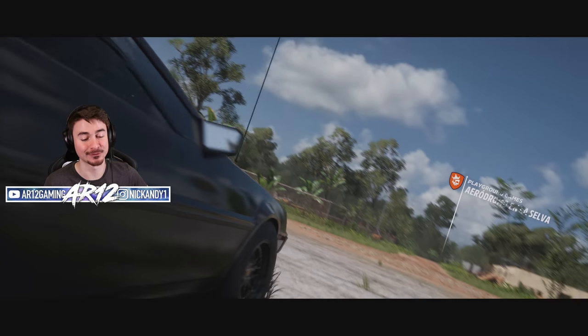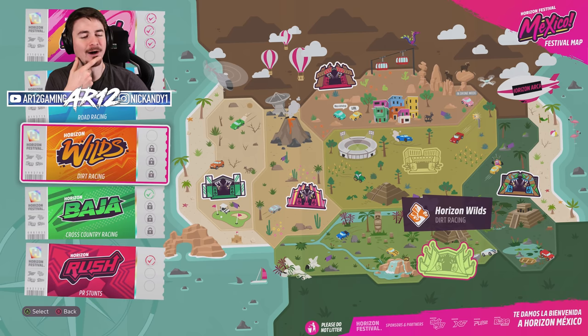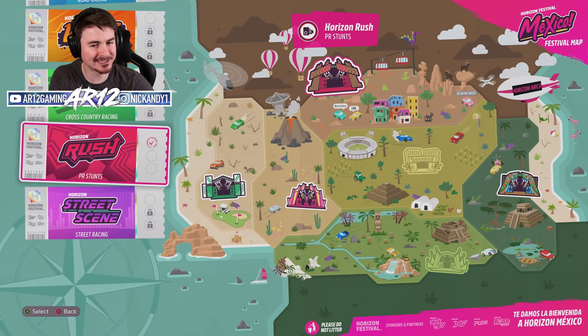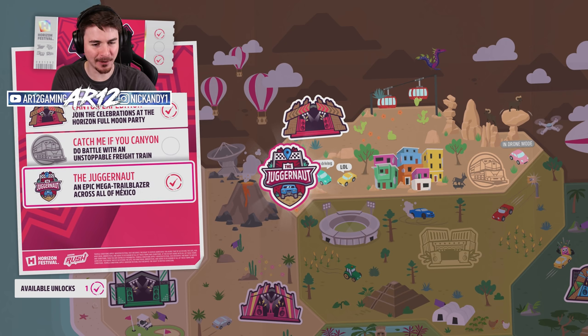What I actually wanted to do is come over to our Horizon Adventure tab because we have two points to spend that we earned while driving the DeLorean. We've got the Horizon Rush Outpost opened up — we can start up a showcase mission or unlock the Juggernaut mission. I kind of like the idea of the Juggernaut mission. Let's definitely give that a go — that is going to be one of our most intense races.